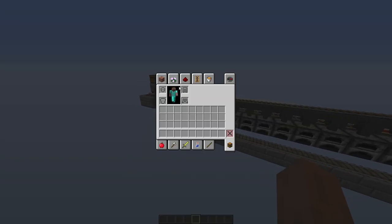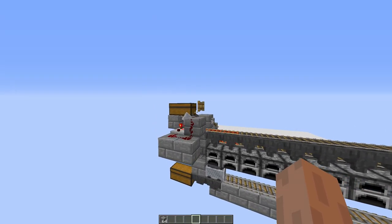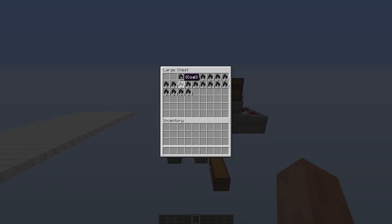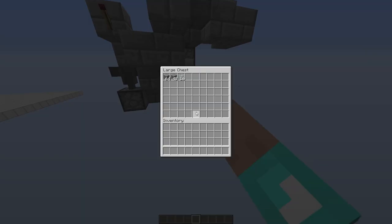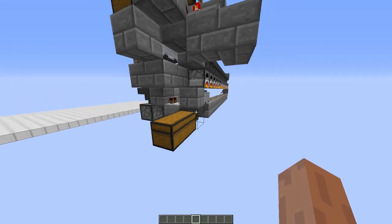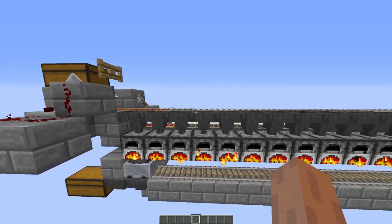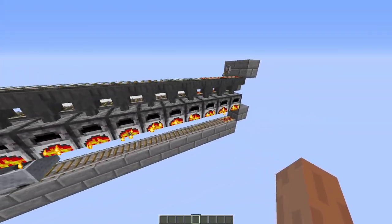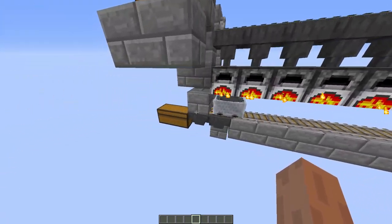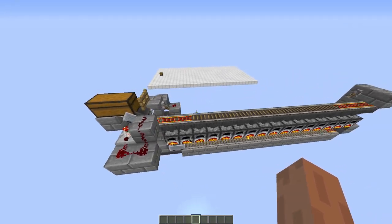The entire idea is that you grab some smeltable items, for example cobblestone, and put them in the top chest. Fuel goes into the chest next to the top chest, and your output will go into the bottom chest. Hopper minecarts will distribute the items evenly over all furnaces, and then another hopper minecart will take out all the items and put them in the output chest.